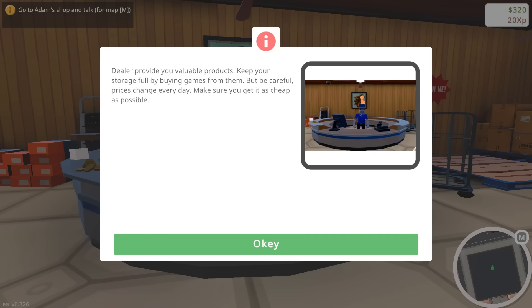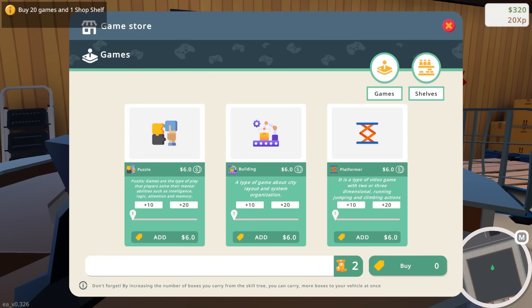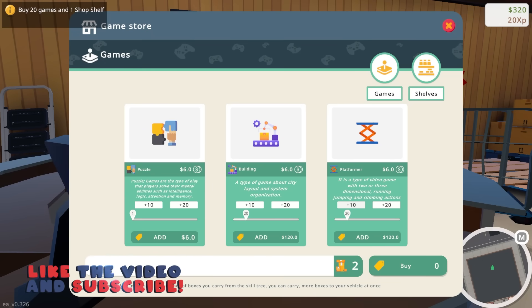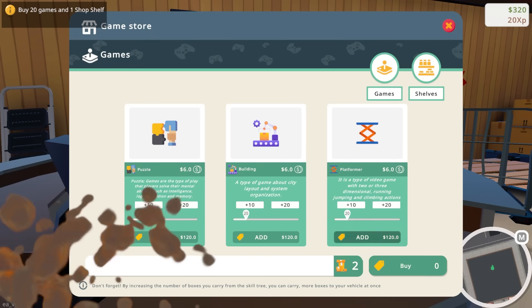It's kind of weird. What have you got? You got puzzle games, builder games, platformers. I want a lot — actually, I only have $320 so I gotta watch how much I purchase. Let's get a little bit of everything — we'll get 20 of each.